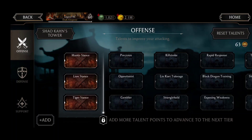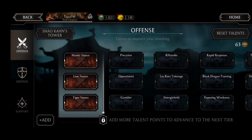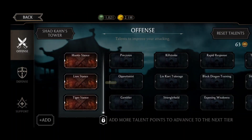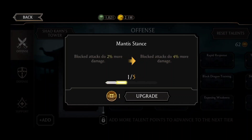We are done with the defensive side and going to the offensive side. The first tier options are: Mantis Stance — blocked attacks do 2% more damage; Lion Stance — 1% basic attack damage boost; Tiger Stance — 2% opponent toughness ignore. Tiger Stance is not that useful. Mantis Stance will prove useful because when you do hits and the opponent is blocking, they will do 2% more damage in all game modes. I'm going to acquire Mantis Stance.